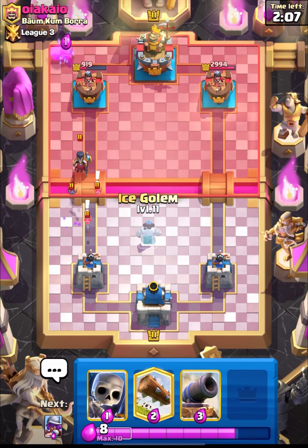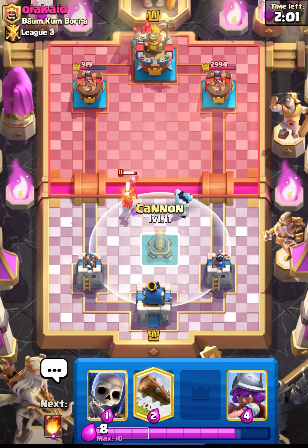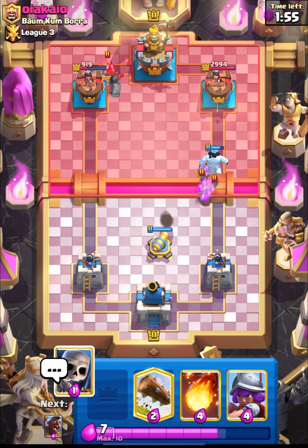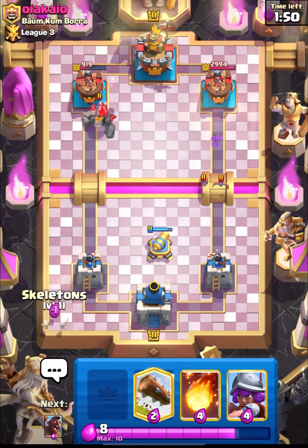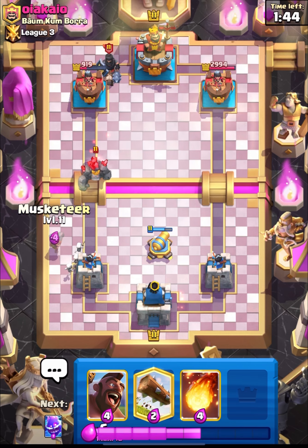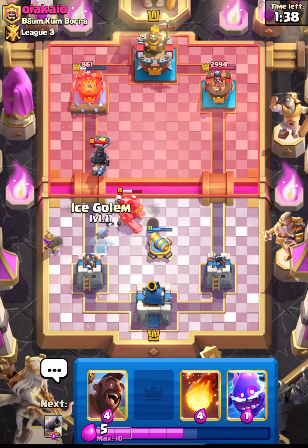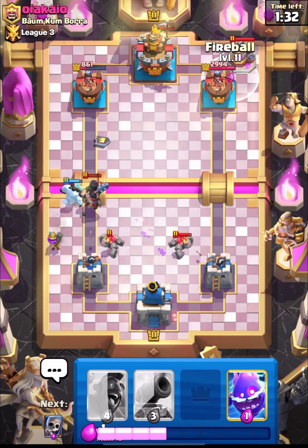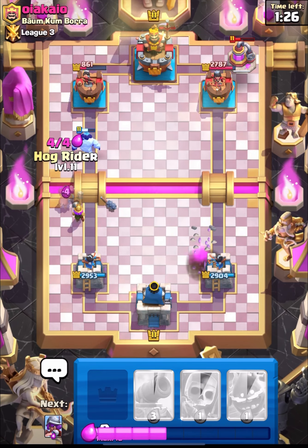We can distract his night witch with our ice golem. I'll wait and then put down cannon and get ready with skelly — they should target his golem. I think he doesn't have baby drag right now so we can deal with him using log. We'll stall his dark prince, and log will also help me take out his shield. Let's fireball his elixir collector and play safe right now.